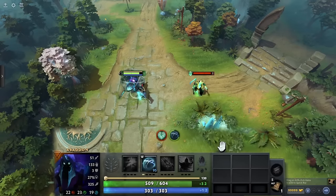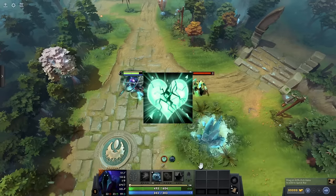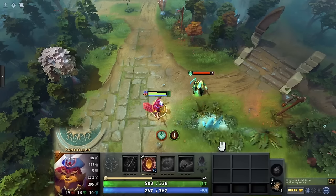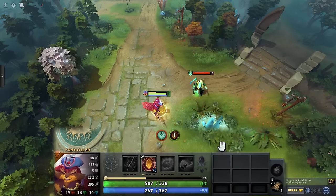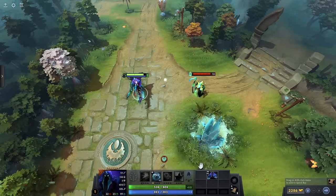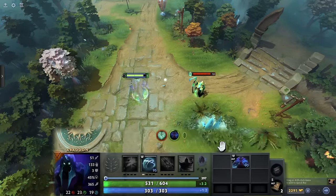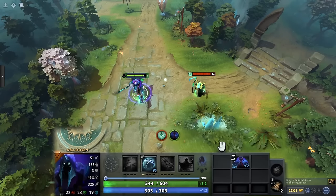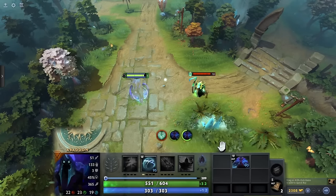The damage from the Aura is applied directly to Abaddon's health. But if we test the same thing with Pango's Shield Crash, which also applies a universal damage barrier, the Aura damage is absorbed by the barrier first. Now since Necro's Aura deals magic damage, a magic damage barrier will also absorb the damage. I just wanted to make a point of how universal damage barriers work against HP removal, since I found this inconsistency in them.